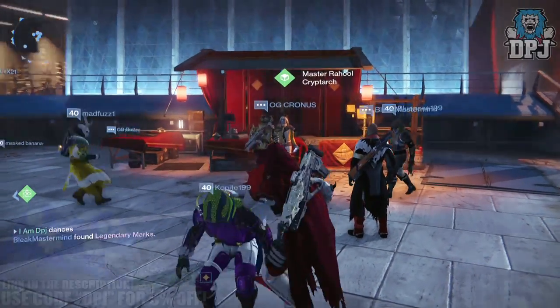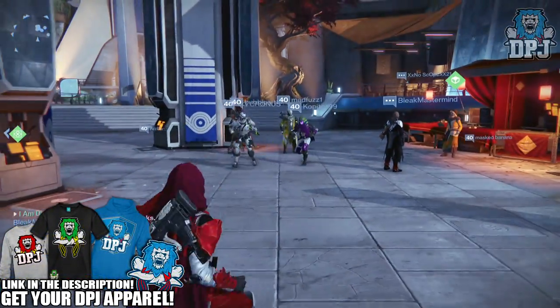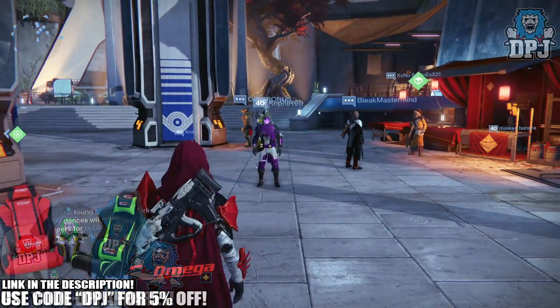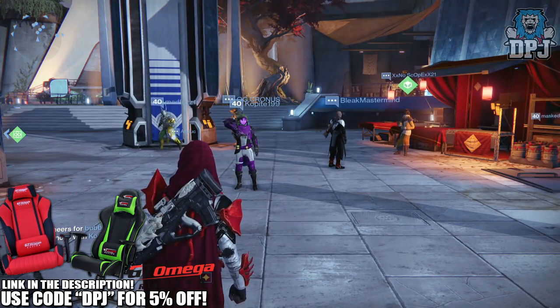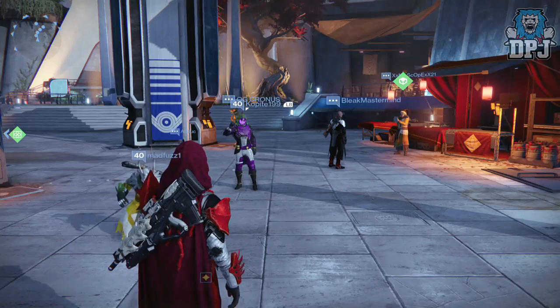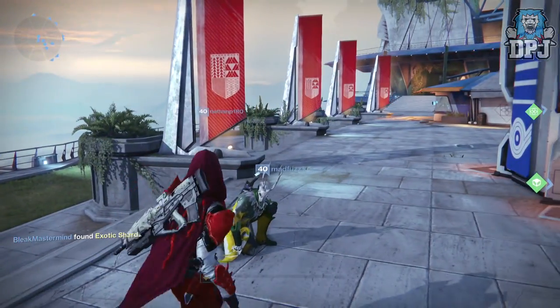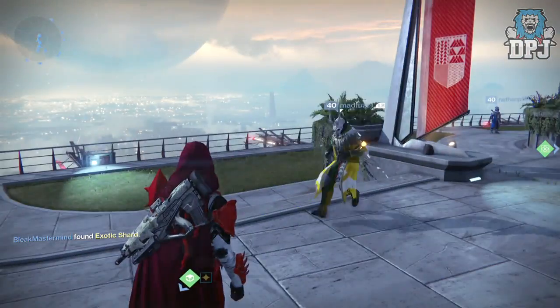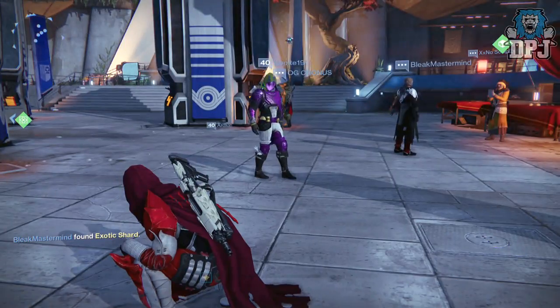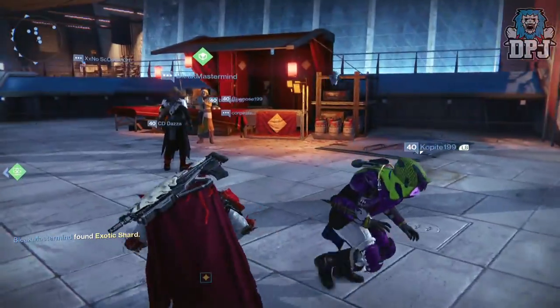What's going on guys, it's your boy DPJ here today with another Destiny video. In today's video I'm going to be opening 20 legendary engrams I've obtained from grinding strikes over the past week, trying to get the Sound Flayers cloaked, which I just cannot get. I've ground a Nightfall probably about 20 times now and they just won't drop for me. My RNG is absolutely disgusting.